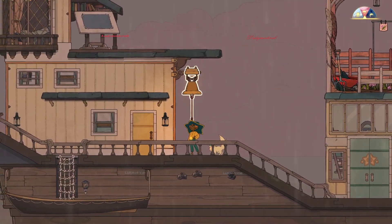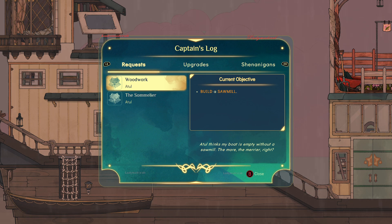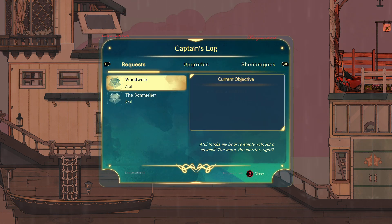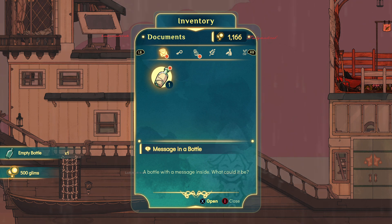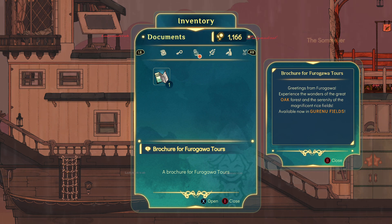Hello everyone, welcome back to Spiritfarer Farewell Edition. We need to build a Sommel, and our other objective is the Sommel Layer. We have 500 Glimpse, and we can open a bottle from the sea. The Sommel Layer is now completed — we did it!